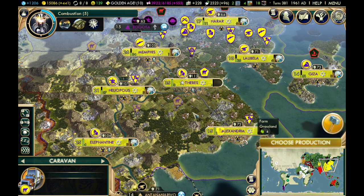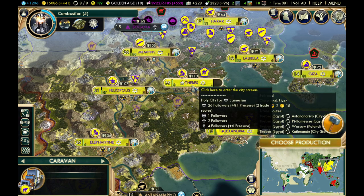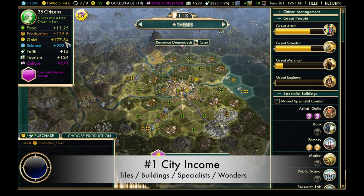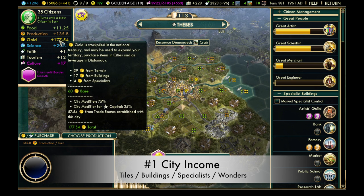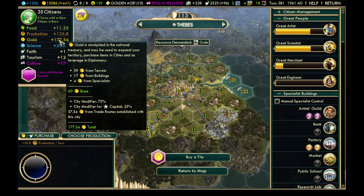The first thing we're going to talk about is the most basic way to get gold in this game — looking at your cities and seeing what their gold output is. If you mouse over it, it will tell you exactly what contributes to the gold output: terrain, buildings, specialists, and city modifiers. In this case, that gives an end result of 177.54 gold every single turn.